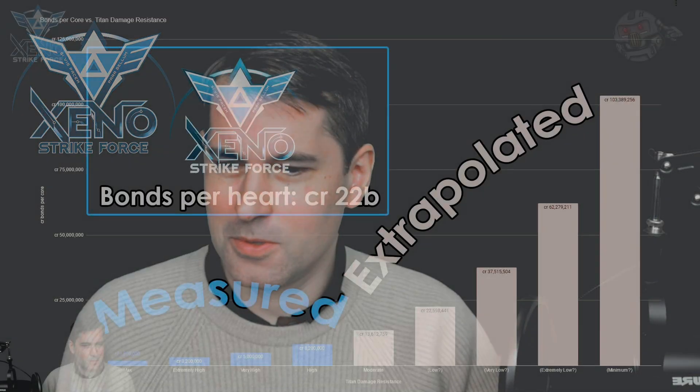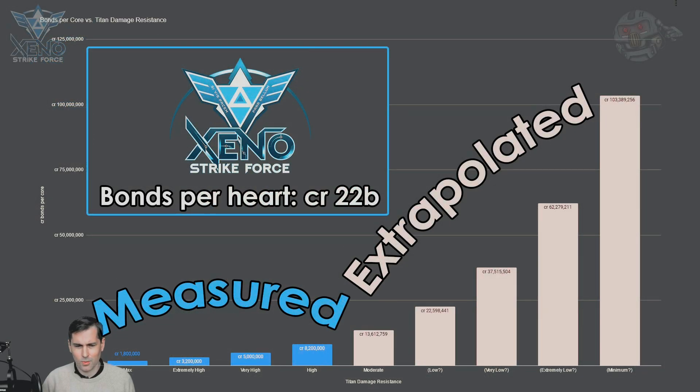Did you know that it takes 98,000 cores to kill a Thargoid titan? We didn't know either until yesterday, when we went and did a little bit of research. We headed out with a couple of wings to Cochillo, which is probably the most forgotten of all titans right now — dead quiet — so that we could measure the direct effects of what we as a couple of wings did on war progression, and use that data to back into how many cores are required to kill a Thargoid titan at various damage resistances.